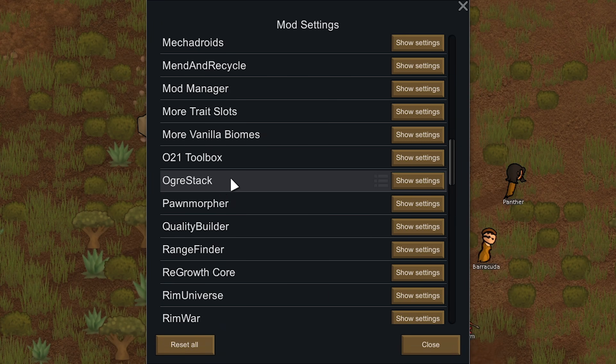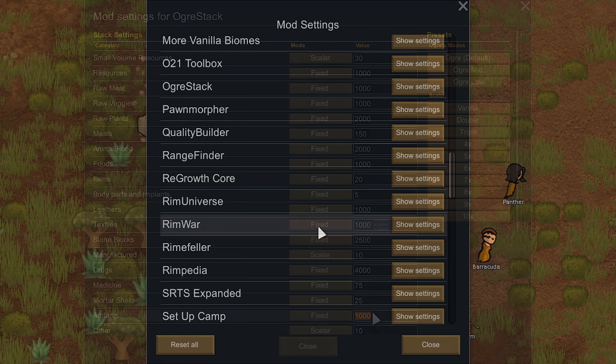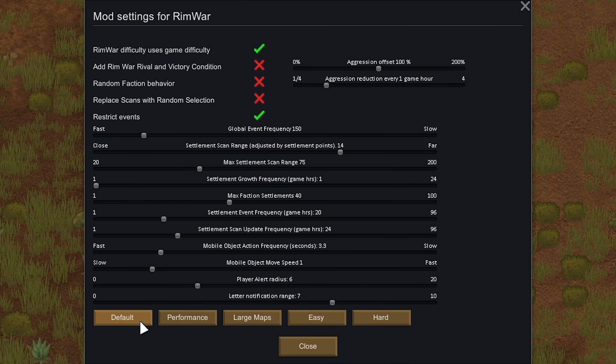A small note for Ogre Stack: if you're using the Revian Race mod, change artifacts to stack up to around a thousand. For RimWar settings, there are a lot of options to make it hard or easy — I left it on default because I didn't realize you could change it to hard. With the threat scale at 500% and playing with Void I'm not sure it's necessary to set it to hard. Also note that on hard you get no alerts if enemies are nearby.